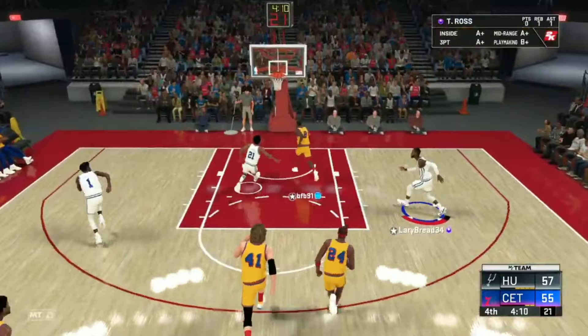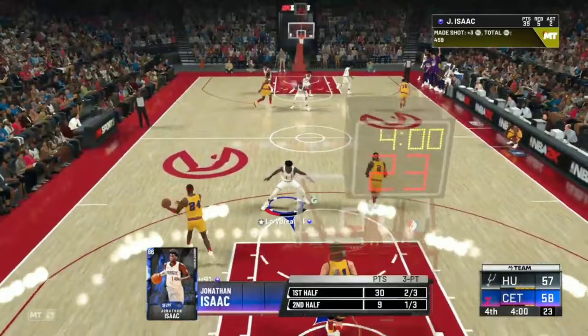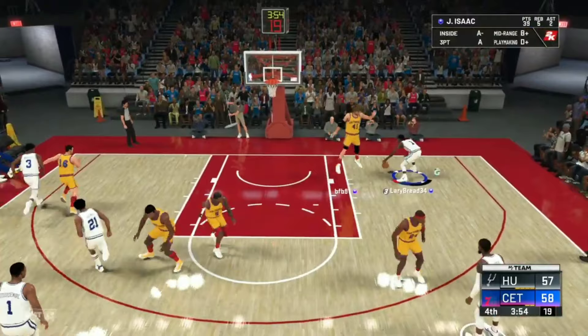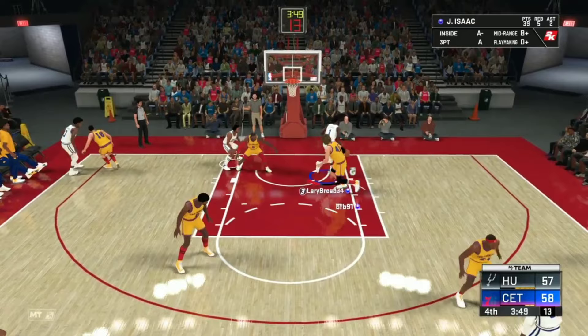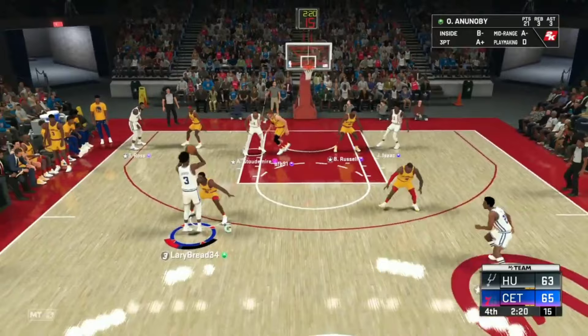Corner three — green! Let's go, Isaac with 39 points! This card is unreal guys! Another steal — no way! Isaac step back — he's so tired he can't even dribble the ball. Let's keep on trying. Pump fake — he jumps, another two points for Isaac, 41 already! This game is so intense.